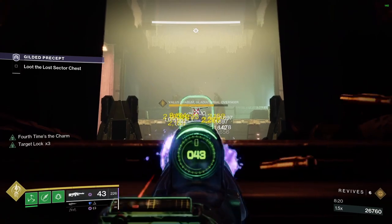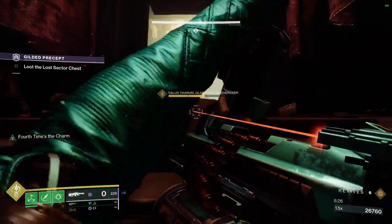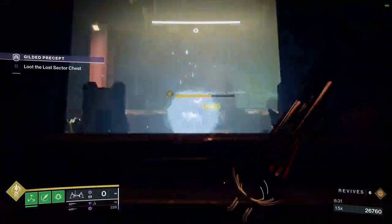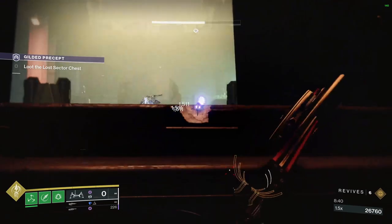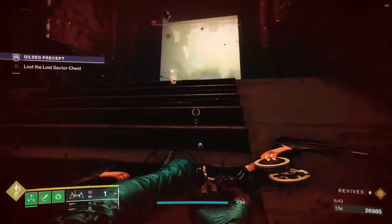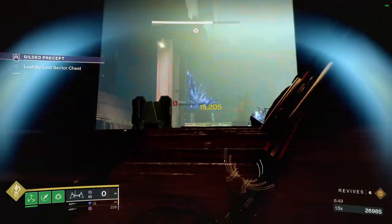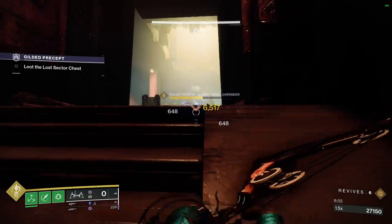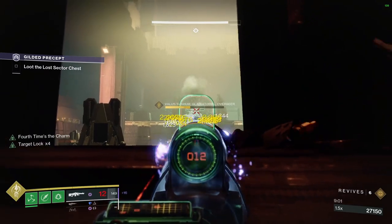We'll get Target Lock activated and try to get his health past the first bar. More enemies will spawn which is fine since you're in a good position. He will jump back in a minute which makes things a lot easier — at that point you can see a bit more clearly. Keep giving him damage; he sometimes cowers behind that pillar but just keep applying pressure.